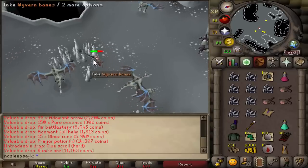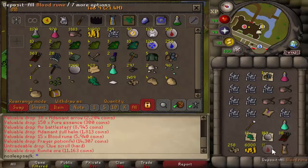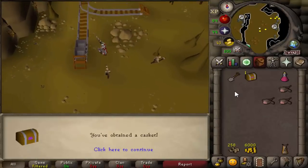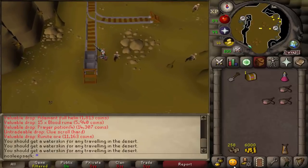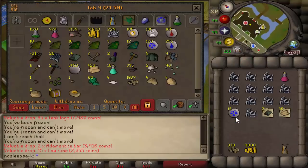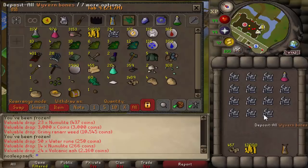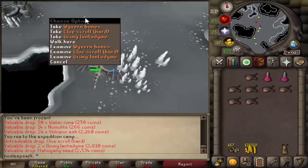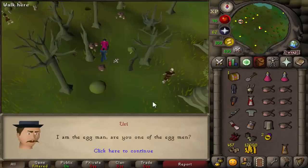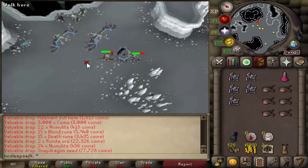I didn't see too many main accounts — maybe three people total — and most of them were iron men throughout the three days I was killing these. Most were just doing their slayer tasks, since the slayer level required to kill Talon Wyverns is just 66, which is pretty low considering it's such a high-level monster. These can be assigned by Chaeldar, Konar, Nieve, and Duradel, and if you enjoy this task you can extend it. They are pretty good for Brimstone keys from Konar slayer.